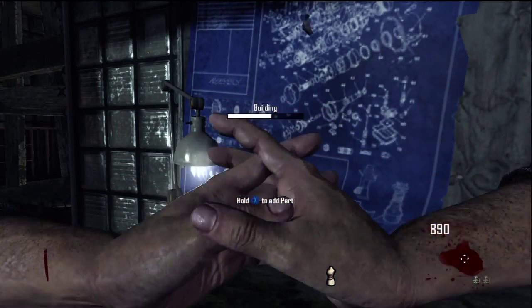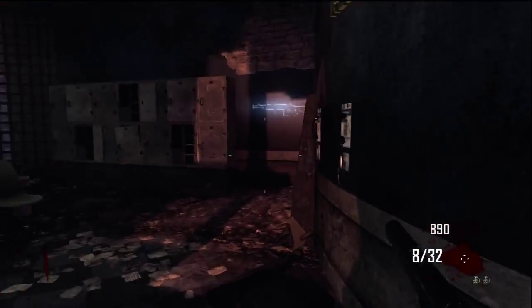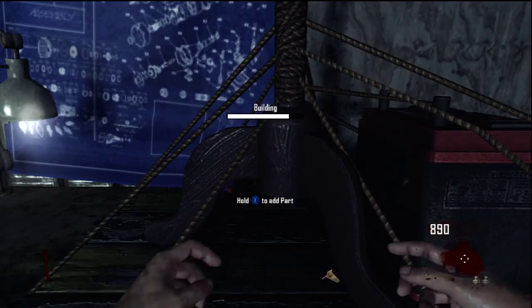Once you build this, you're going to run back across kind of where you spawned — it doesn't matter what order you do this, by the way. What we're here for, by the M14, is this little tissue wing piece — grab it and come back over to the build station and put it on.